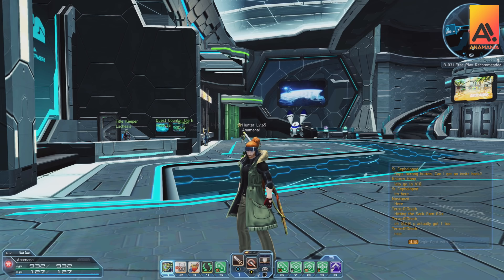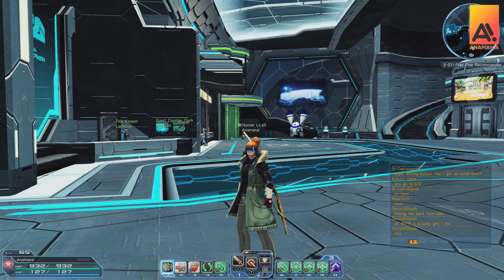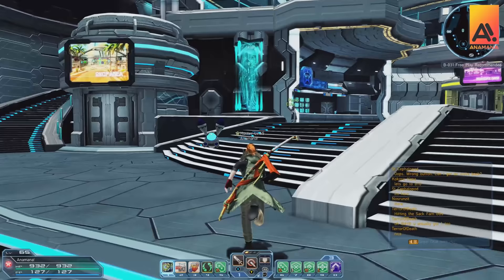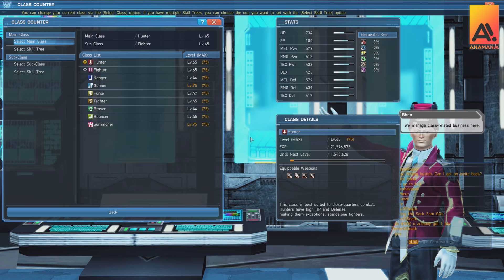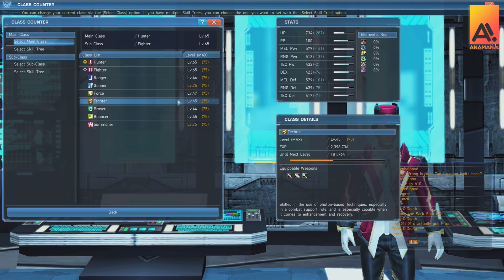So you've made your character and you're confused as to why not every class was available. Not every class is available during the character creation process, however you can actually change your class whenever you want at this blue counter here. It doesn't matter what level — you can always change your class and it doesn't cost you anything. You can also do your subclass here, and there are some classes you weren't able to access before that you can do here if you missed those.